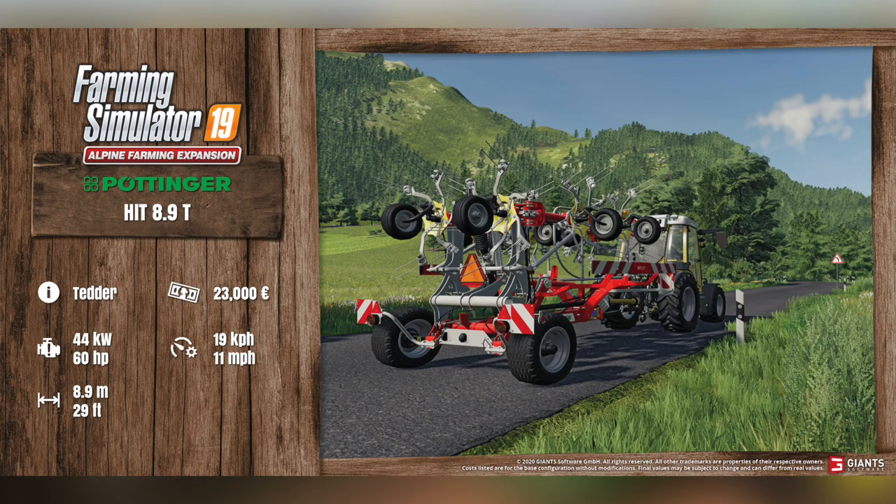Next up, we have the Potenture HIT 8.9T. This is going to be a brand new tedder to Farming Sim. It's going to cost you $23,000. It requires 60 horsepower or 44 kilowatts of power, will travel at 19 kilometers per hour or 11 miles per hour, which is very standard, and has a working width of 8.9 meters or 29 feet.